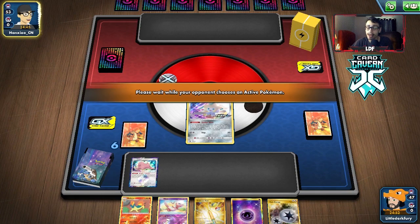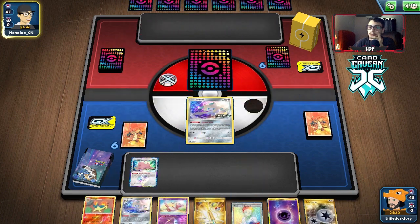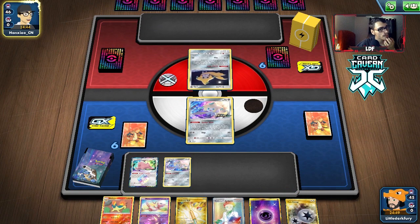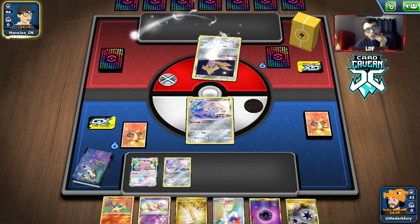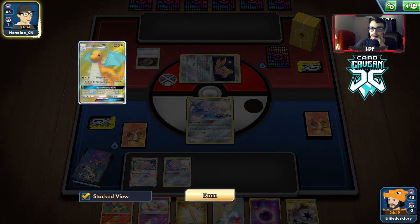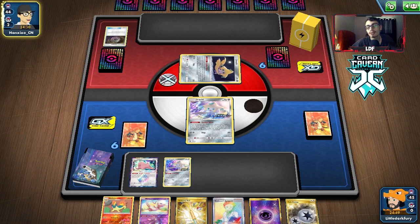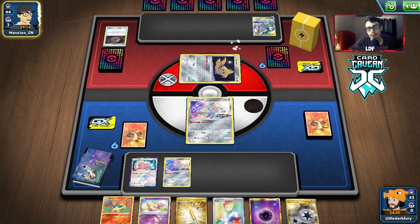Not baby Dragapult but Dragapult VMax. Okay, I have no clue what we're playing against here. No Cyndaquil, a couple extra cards. Are they playing a Dragonite deck? They are - and they got ADP. We're still playing against ADP! They do get a Water Energy on it.